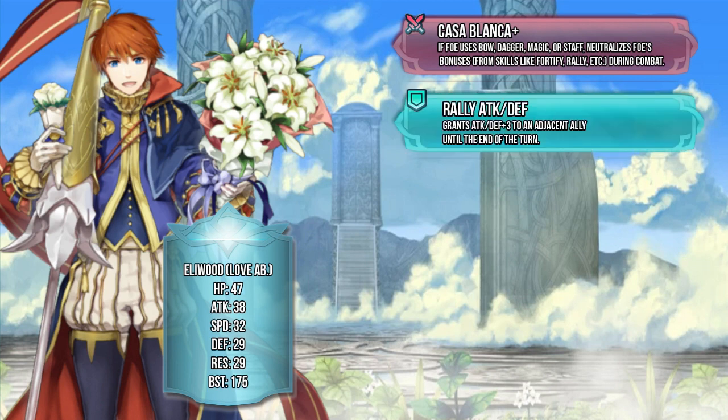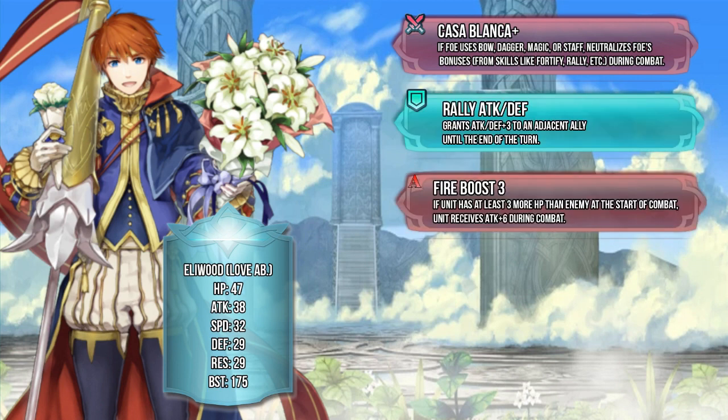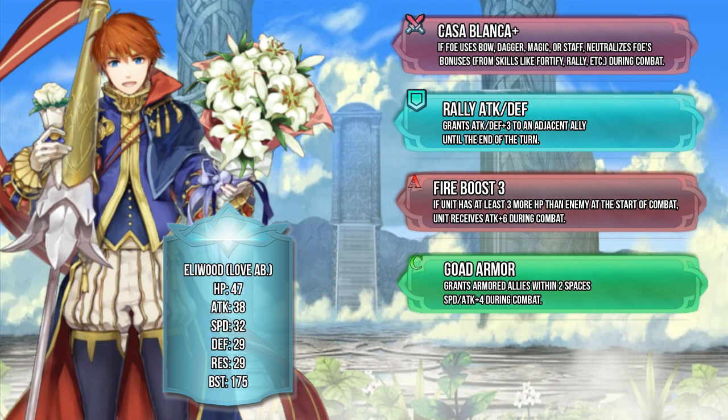Next up, we have his normal things like Rally Attack and Defense, and then Fire Boost. Sure, I'll take it. And finally, something that's really kind of rare — that being Goad Armor. Goad Armor previously was only available to the OG Hector, and it's nice to see it on a different unit. That means it's at least open for more people in case you want to fodder him off — you can do so. I don't suggest it, but it's an option for you if you decide to.